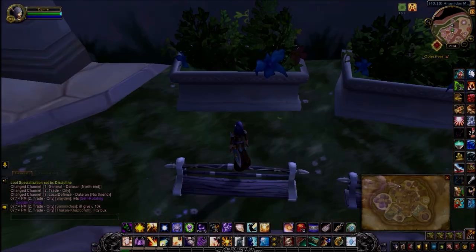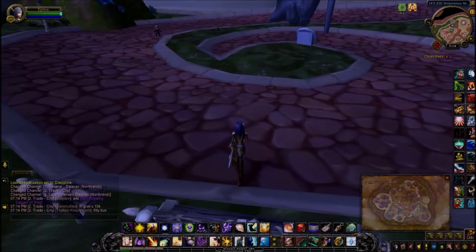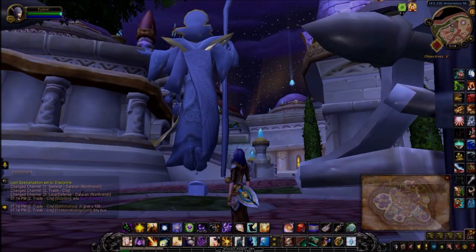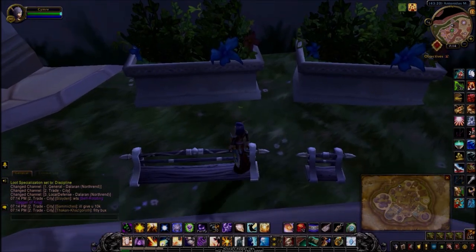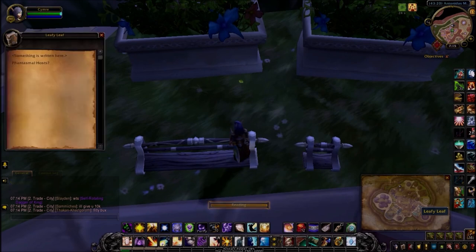The next clue is back in the Northern version of Dalaran. When you come to this area, it's behind this statue. Come around here to the bench and you'll see this little leafy leaf on the ground in front of these planters. Phantasmal hosts.